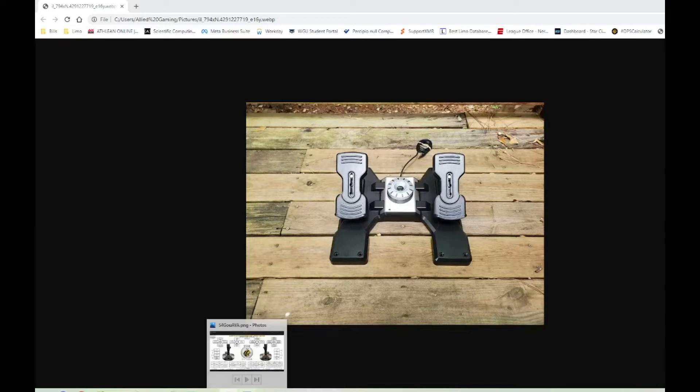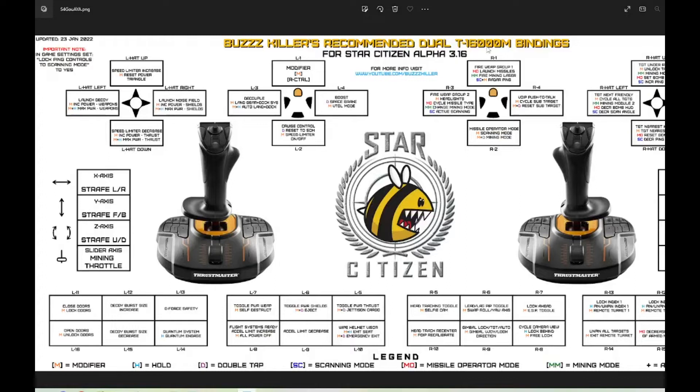I started off with Buzzkiller's recommended dual joystick setup. I have two T16000M joysticks and I use most of his binding setup — I'll try to put a link to all his stuff in the comments. One thing he has is a modifier, and the way to do that is you use Joy-to-Key, so he's got the right control key mapped. It's nothing I'd bump in-game, so it's a good key to have mounted for this purpose. Wherever you see this modifier, that's what it does for that particular setup.